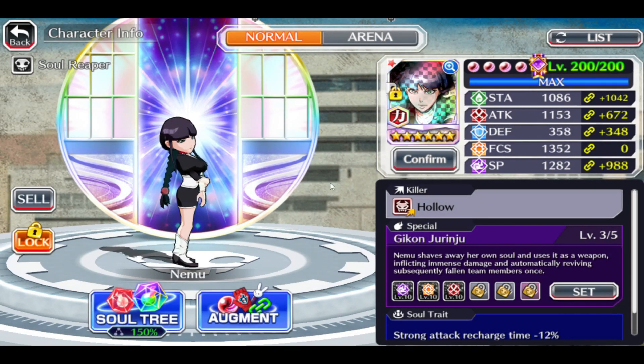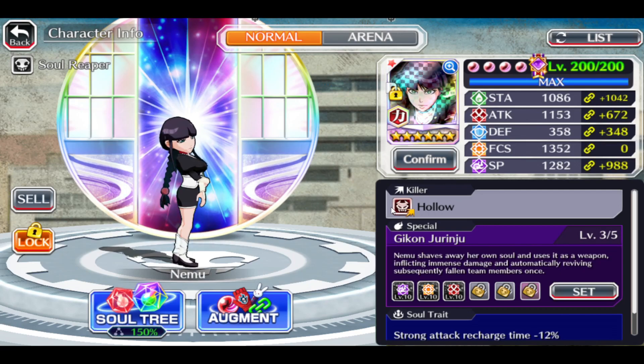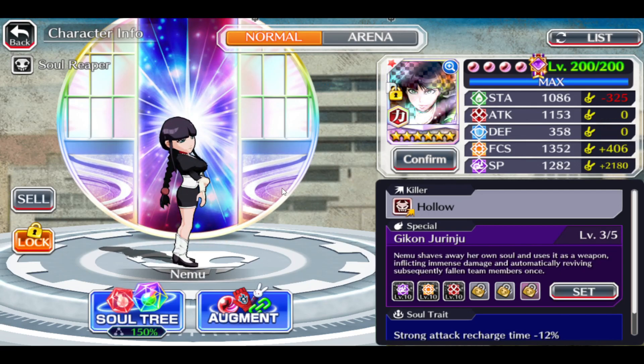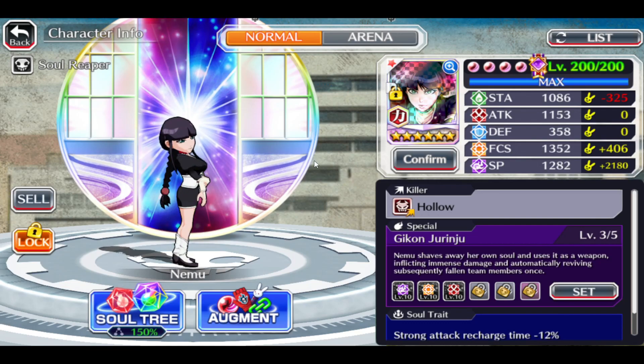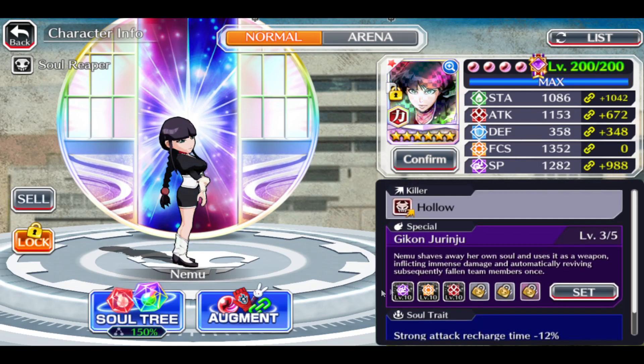I made her 20/20s unfortunately — she's only three out of five for me. I always wanted to make her 20s but I was saving my potions for the Spirits Are Forever With You Kisuke, and unfortunately we couldn't pull him, not even from the individual banners or the main banner. It is what it is — I'm using all my materials for other characters I still have to work on.